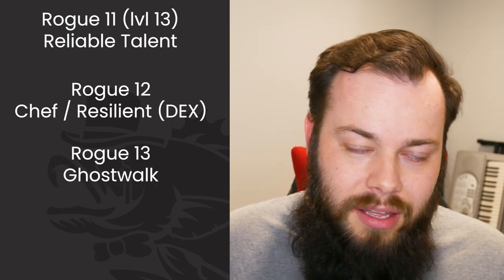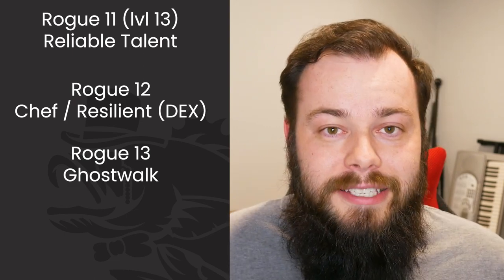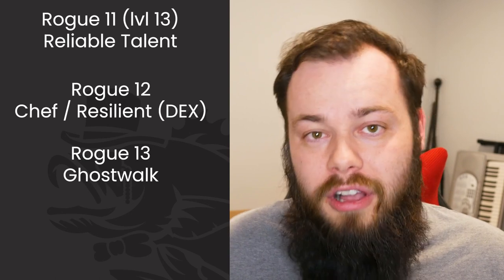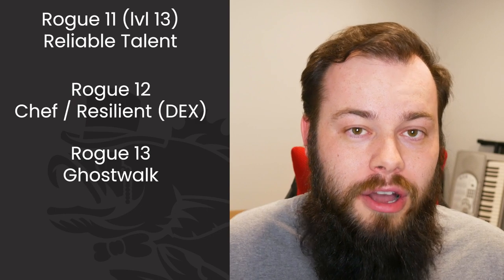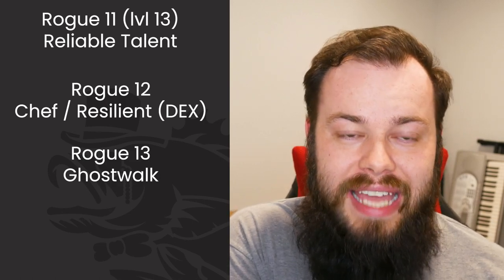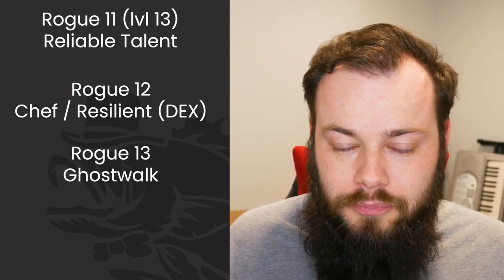At Rogue 13 we finally get Ghost Walk — this is what I've been wanting the entire build, and it took 15 levels to get here. Ghost Walk gives us disadvantage on attack rolls against us, which is insanely good especially since we already shrug off attacks. It also helps cancel out our Reckless Attack's downside, and I love that those two features work really well together.